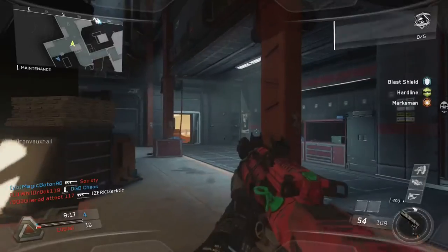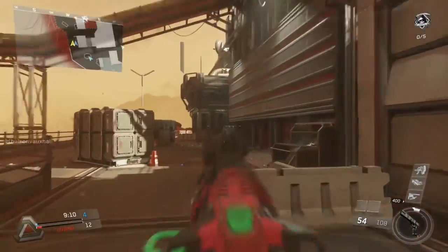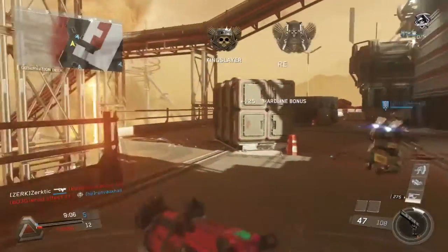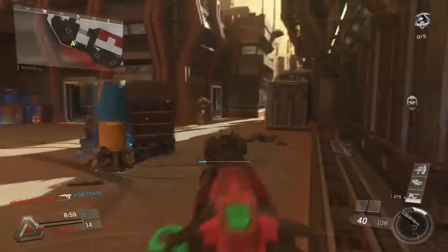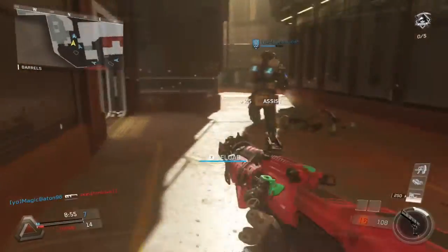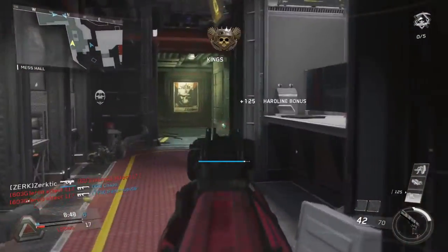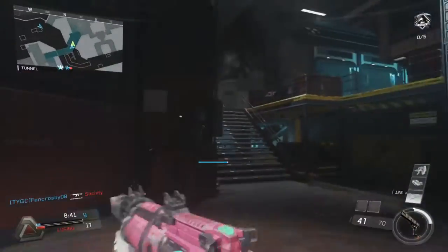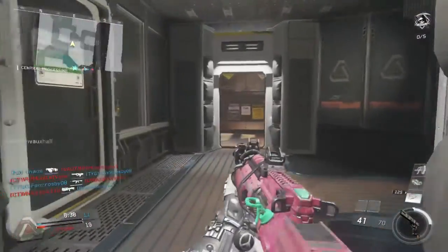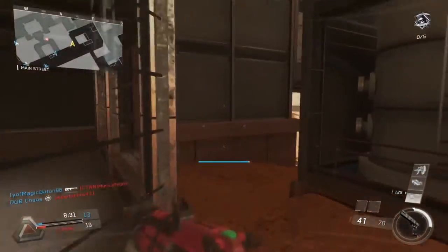I think I joined mid-game — Team Deathmatch, 2v2. The boy has dual-wield Type 2s, which is annoying. Like, why can a gun turn into dual-wield akimbo? And why is there a rig that goes into a different dimension? What is that?